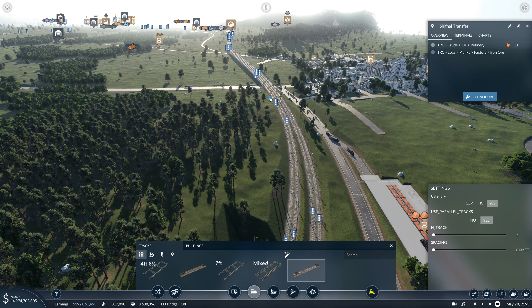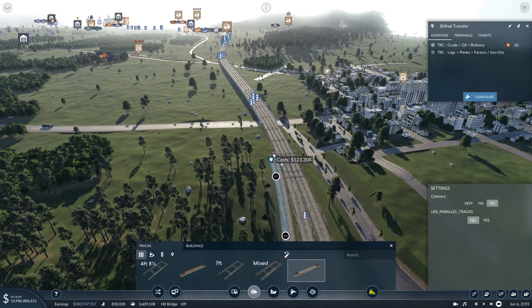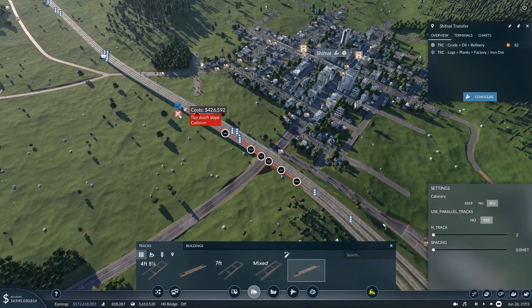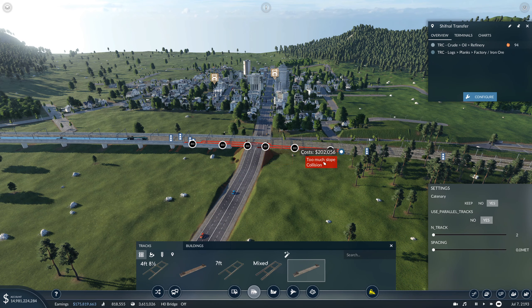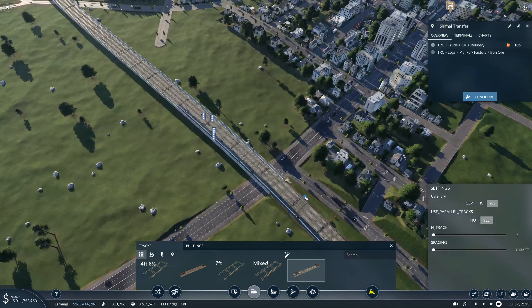Maybe I should connect in here... just connect all the way over there and follow this track for a little bit. Why doesn't this make sense? I think this was one of the roles where we managed to get the bridge mod working, and now we probably can't.